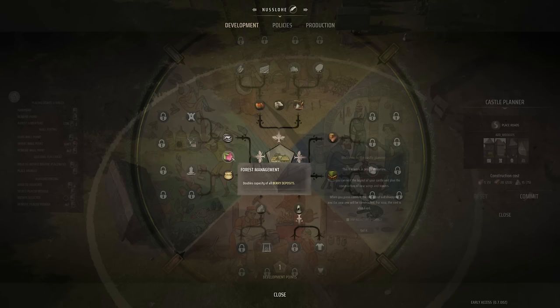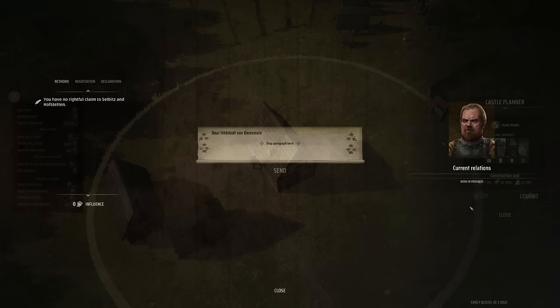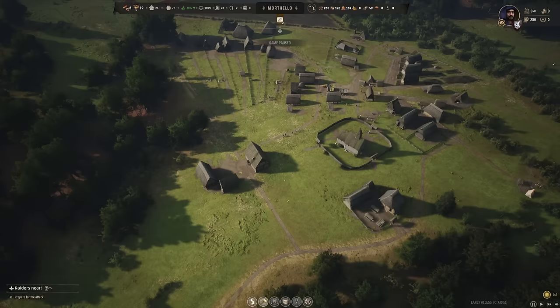Things get really interesting once you build your manor — at that point you technically live in the vicinity, and you can build it up using a castle editor, though that was very early days in what I saw. Once your manor is established, you can set tax policies dictating how much everyone contributes to your wealth, and set actual policies that provide useful passive benefits, such as replenishing game animals in the forest more quickly.